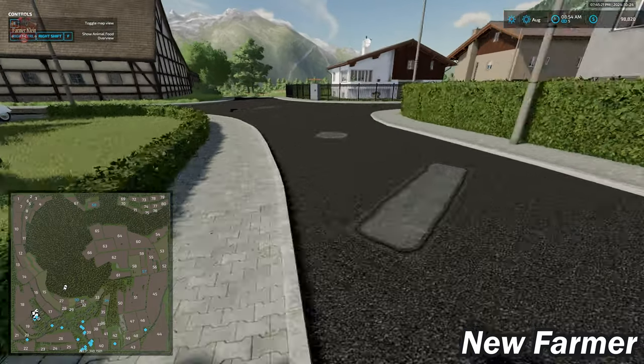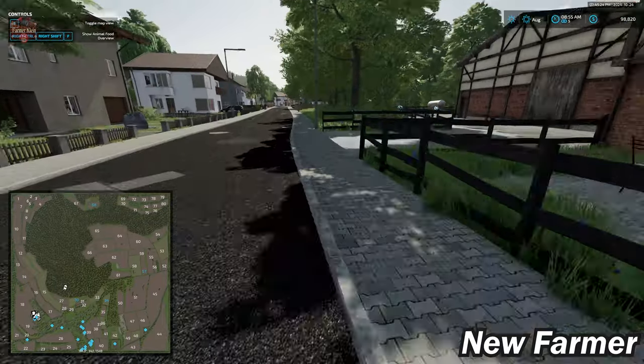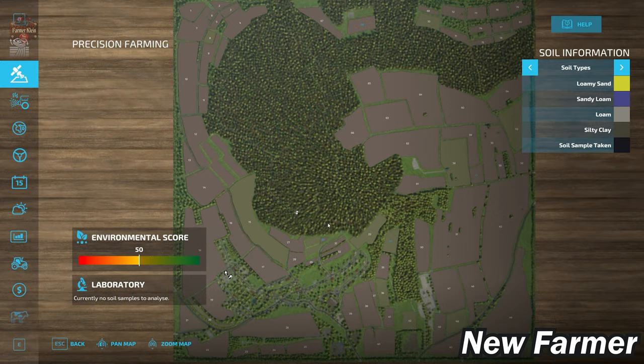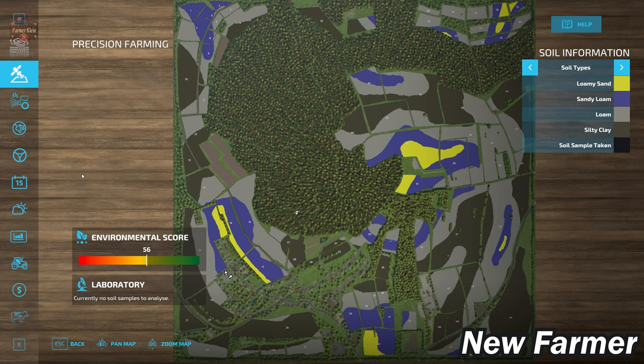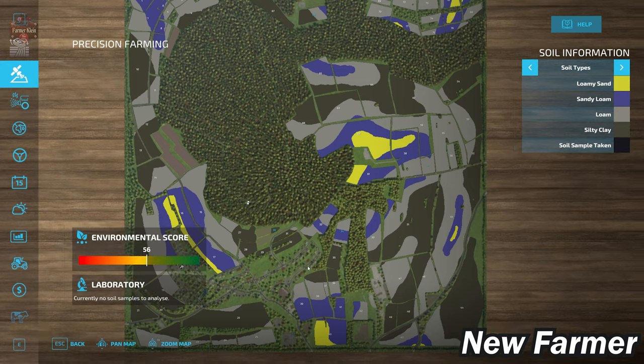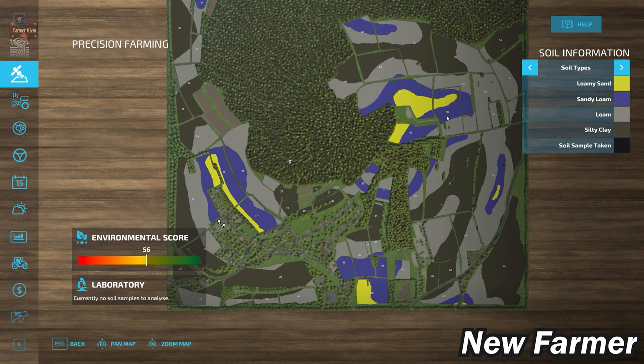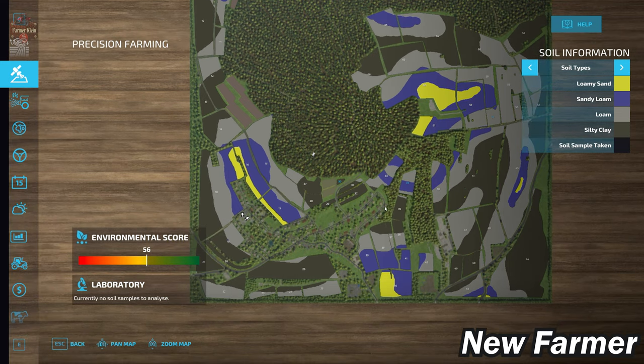This map makes use of the French soil map in Precision Farming, which when you see it you'll realize is the same as the generic soil map. Minus the huge section covered with forest, we've got big swaths of silty clay all around the edges of the map, a few areas that are predominantly loam, and toward the center and down near our starting farm we also have some loamy sand and sandy loam.